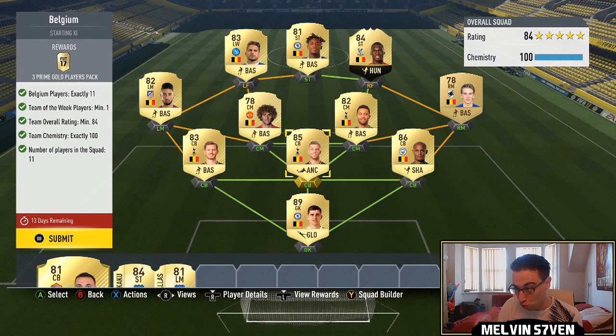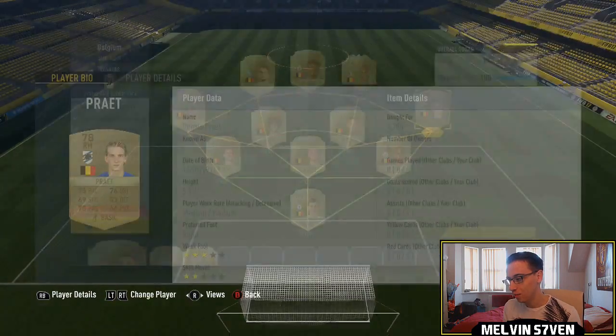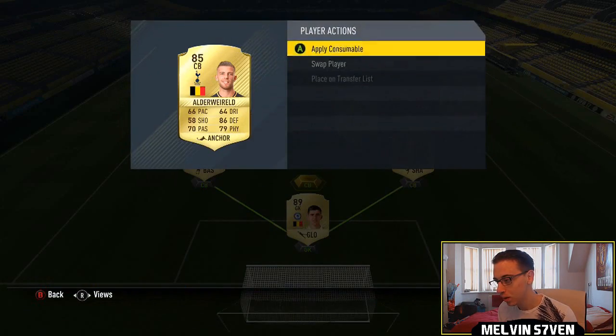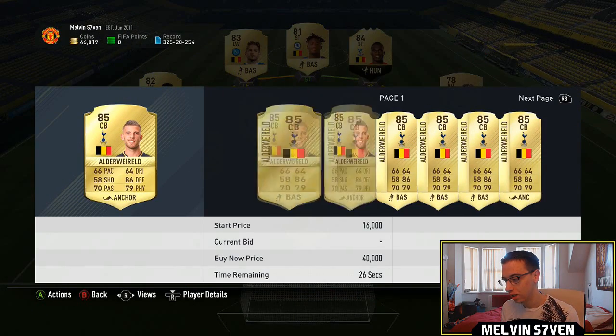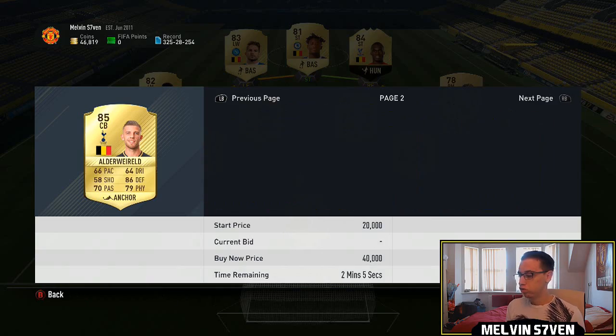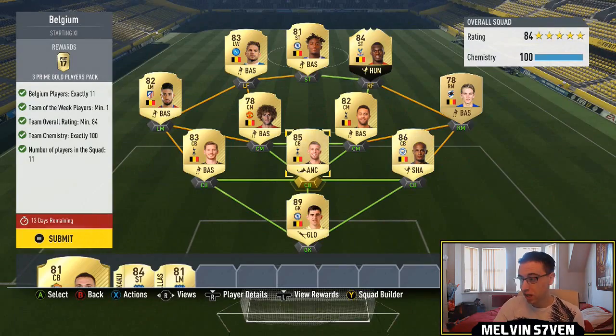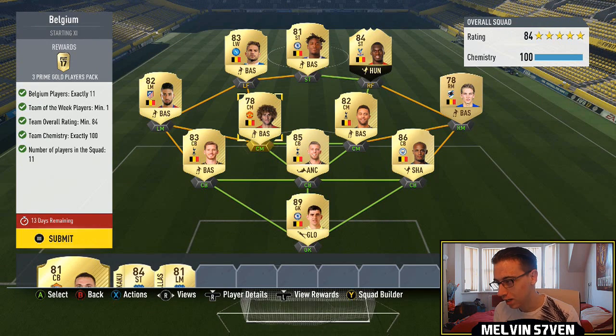This team in total right now is — even this Priet guy, because he's the highest rated right mid and you kind of need him for 100 chemistry — stupidly priced. Alderweireld I bought yesterday for 13k. This team cost me in the region of about 180k. It's going to cost you, if you were to do this buying these players brand new now, 250k easy, maybe more.